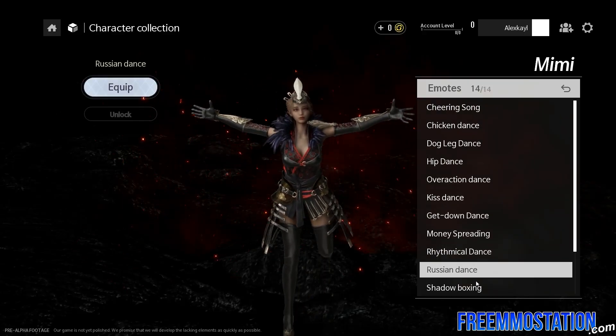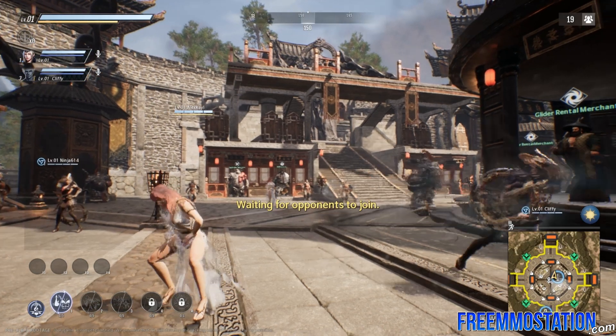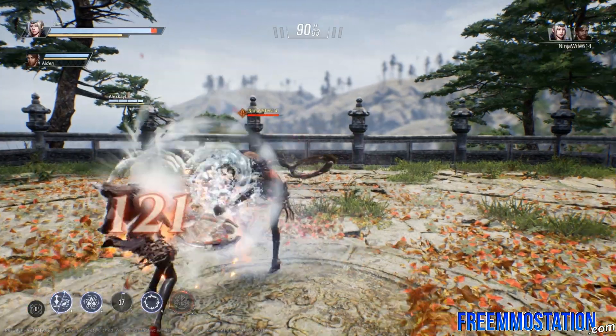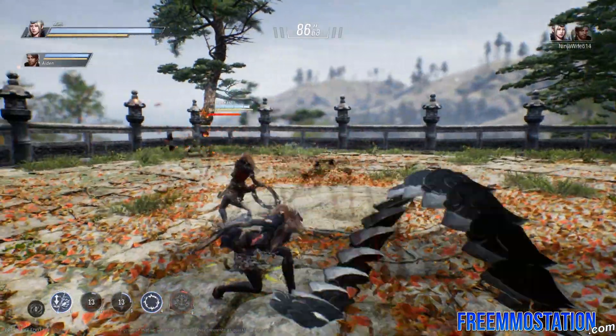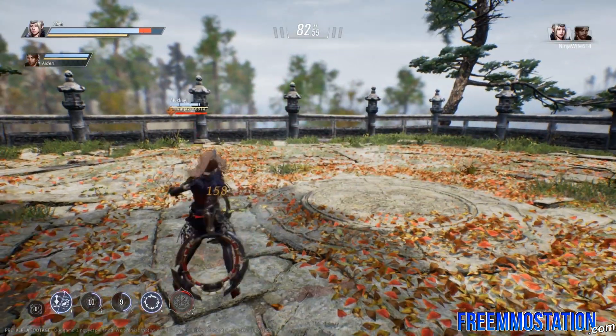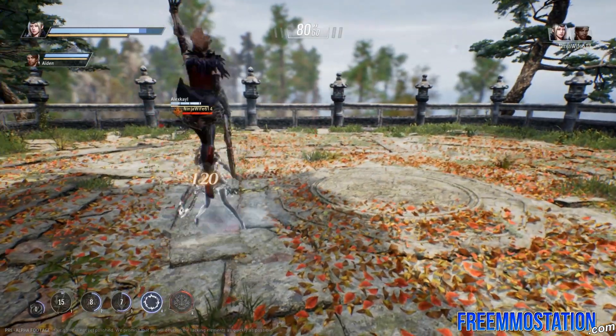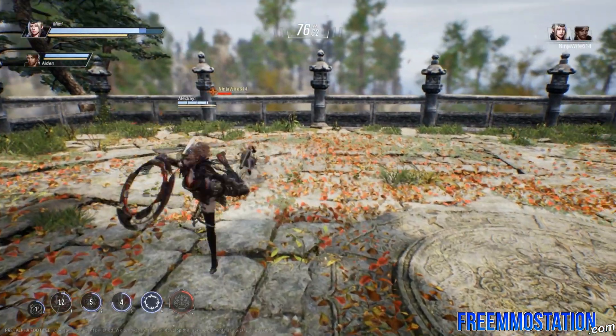You also have a nice selection of silly emotes to entertain onlookers or simply to spend some time while you wait for the match to begin. The tag mode is where you fight 1v1, picking two characters for your team in a best-of-three match. Tagging allows the other character to slowly regen HP, and ring-out wins are a thing. This is a good way to improve your combat expertise for the Battle Royale experience.